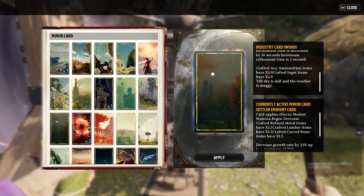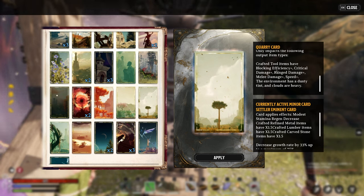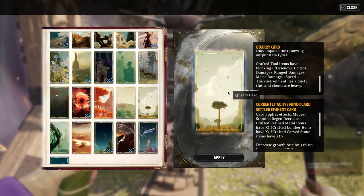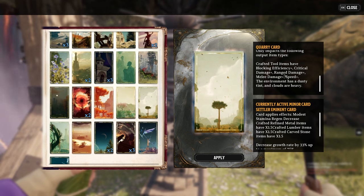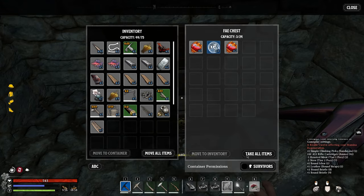When using the Industry card, crafting ammunition gives 2x output and crafting ingots gives 2x output. With the Quarry card, tools you craft will have bonuses like blocking efficiency, critical damage, range damage, and melee damage. So it may be a good idea to play the Quarry card before crafting weapons to get increased range damage, melee damage, critical damage, and blocking efficiency.